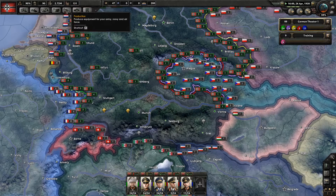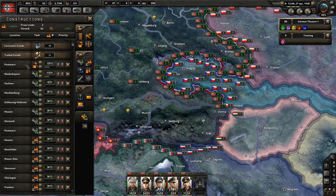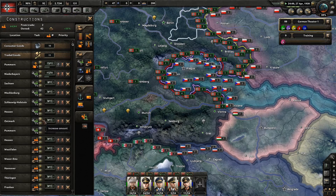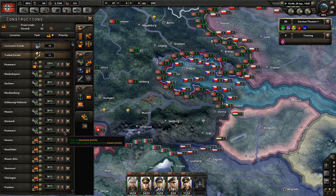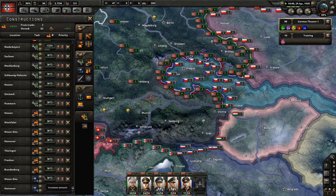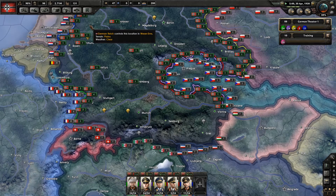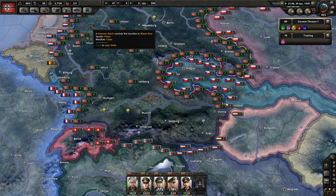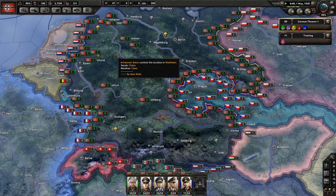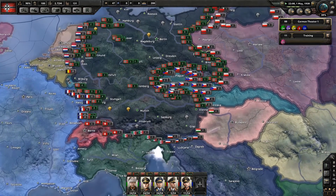We've got 131 factories, which is actually quite decent. How are things going with construction? We've got one more anti-aircraft gun, then we're working on some more military factories. Let's go ahead and sort of max some of these out where we can. We might definitely want to start working on some synthetic oil at some point, especially as we'll most likely end up at war with the Soviets — historically, that is what's going to happen anyway.